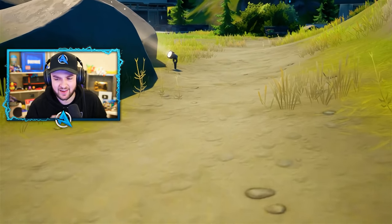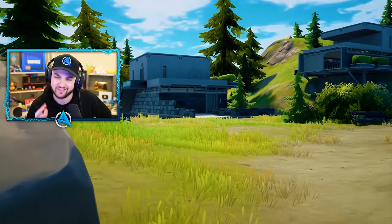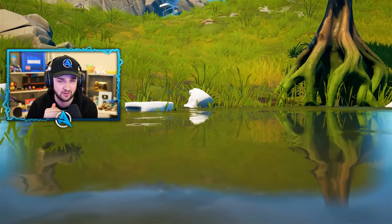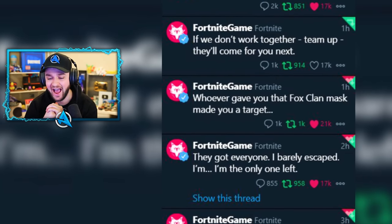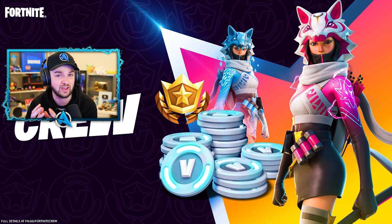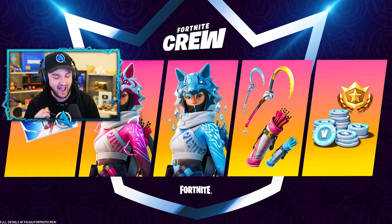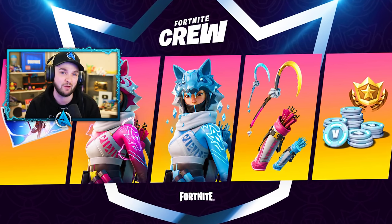Next up, potential big map changes coming very soon, with teasers that have been in front of us all season. Fortnite's Twitter account got taken over on the weekend, where a message was sent out warning Drift and Catalyst that wearing a Fox clan mask was putting them in danger. This was sent out by a new skin available in the February crew skin bundle called V, and is all part of the future storyline for Fortnite. Also changed was Fortnite's Twitter banner, showcasing what looked to be Lucky Landing from the chapter 1 map.